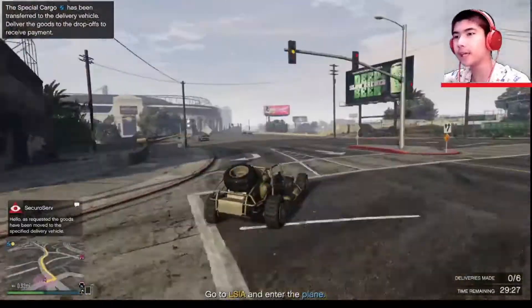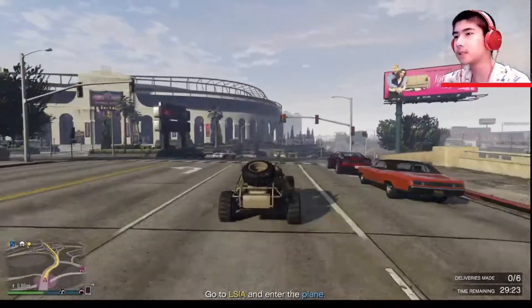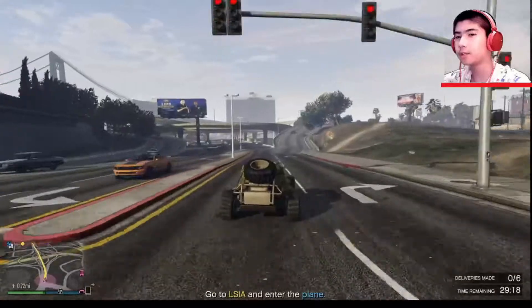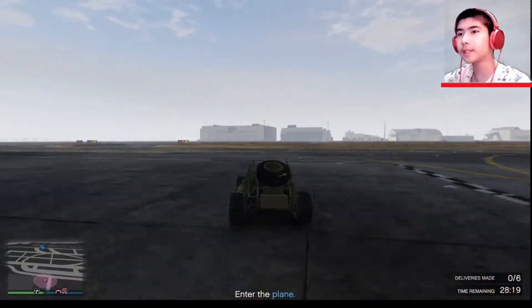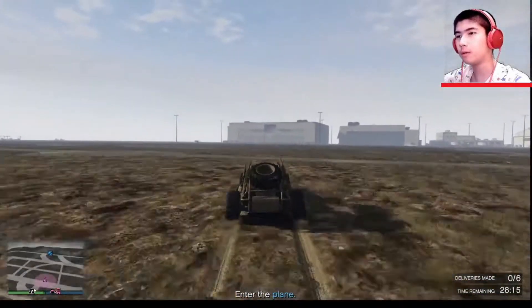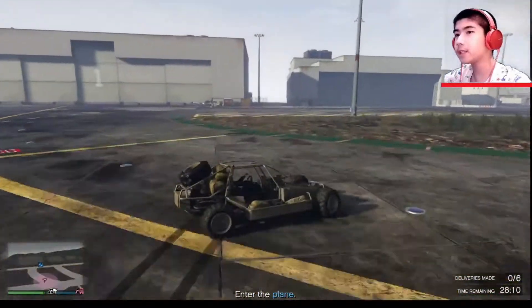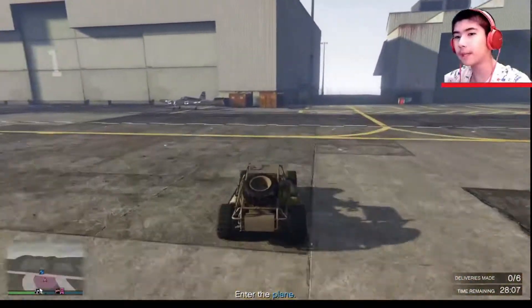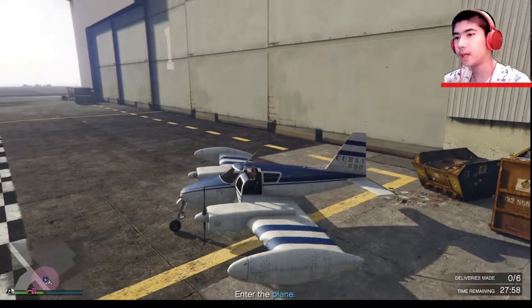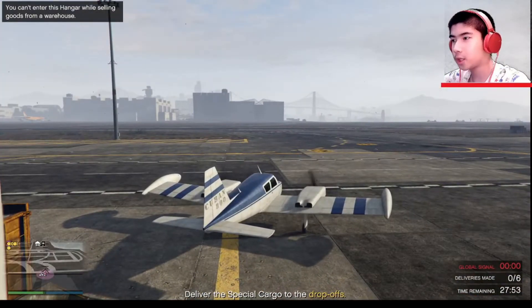Let's go to the international airport — that's LSIA, Los Santos International Airport — and let's get a plane. It says we need to go to really far places, so the Dune buggy isn't useful anymore because we're gonna need a plane. Here it is — oh, that is a cool looking plane! This plane isn't bad.